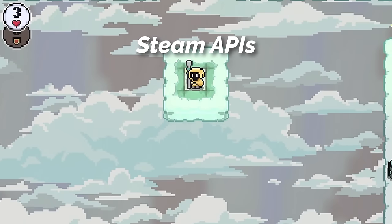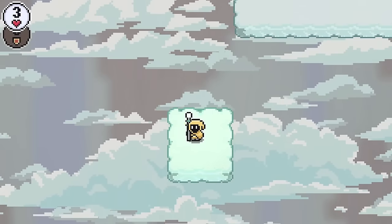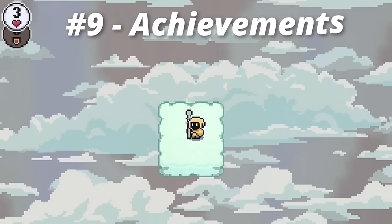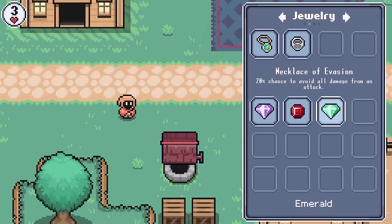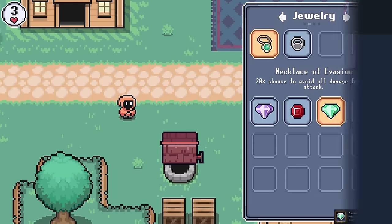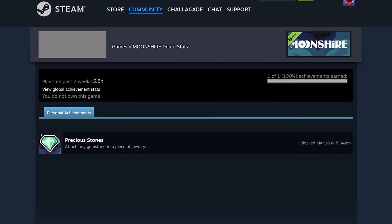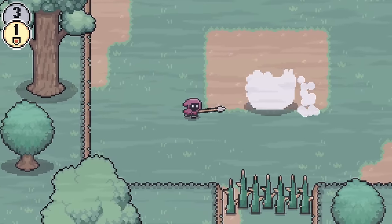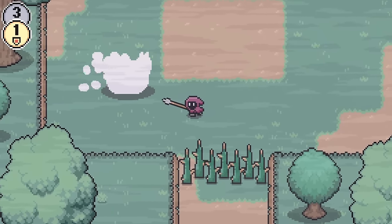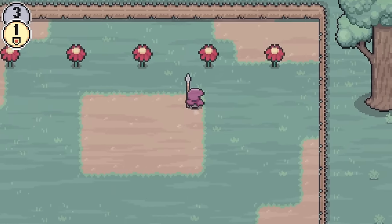Connecting to and calling the Steam APIs was a challenge on its own, but thanks to that work I'm able to utilize more Steam-specific features, like achievements. This update includes the very first achievement, which you get for combining your first piece of jewelry. It'll be easy to add more, but I want to use them sparingly. I'll definitely have achievements for finding all items, beating all bosses, and other important milestones, but personally I don't like it when an achievement pops up all the time or after every boss — at that point it's just annoying.